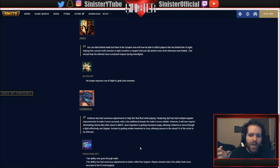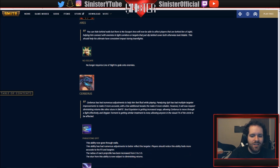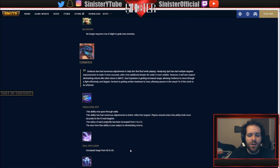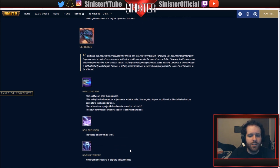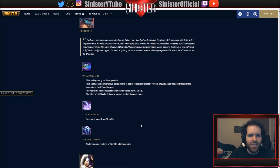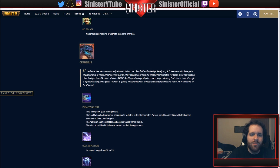Cerberus' spit has three targeters forming a triangle - if you hit all of them it stuns the target, but the targeter was wonky. Sometimes it looked like you were hitting for the stun but you were slightly off. They're adjusting it to make it clearer, and the radius of each projectile has been increased. The stun is now subject to diminishing returns. Soul Expulsion increased range from 50 to 55 - his leap was really short. Stygian Torment no longer requires line of sight, same as Aries.